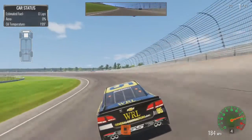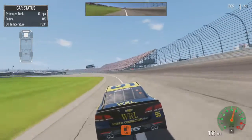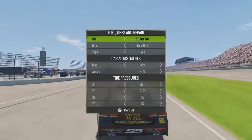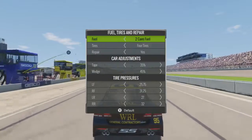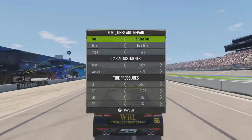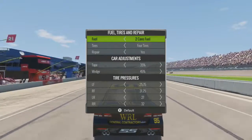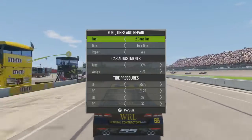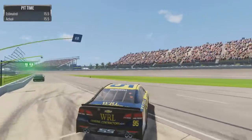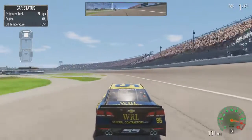Down pit road — and that was pretty good. Four tires, fuel, we'll be in and out. Staying out that extra lap probably helped our fuel saving. Dale Jr. with mechanical issues — a tragedy of him running well and then absolutely getting blown up for it. That's very 2017 Dale Jr.-like. 15.5 second pit stop and we're out.